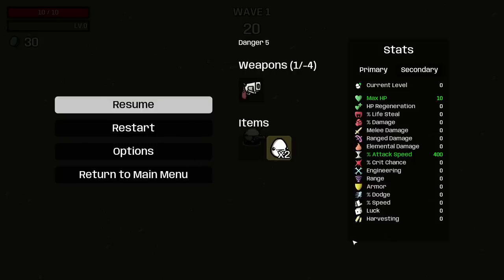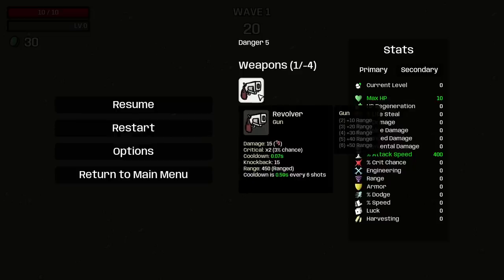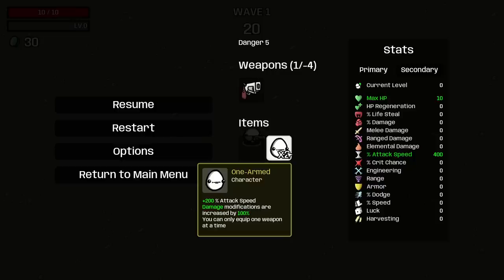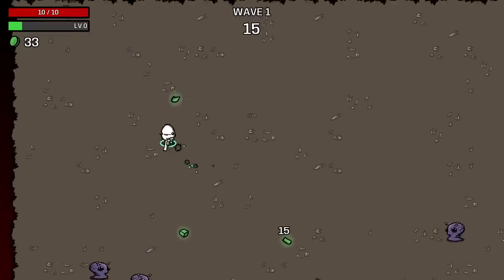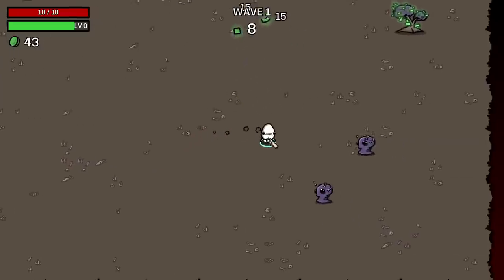You may notice the problem: we have minus four arms. You may think, okay, well you have a gun anyways. That is true. However, having negative four arms means the game thinks we're at maximum cap for weapons, and therefore we are never going to find an upgrade to this weapon in the shop. However, we still get the massive benefits, like 400% attack speed and damage modifications increased by 200%.